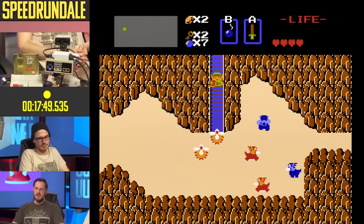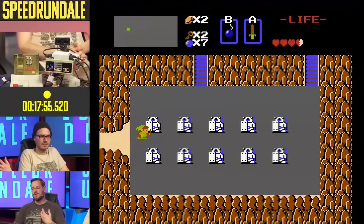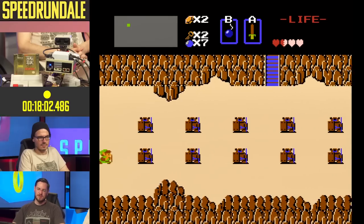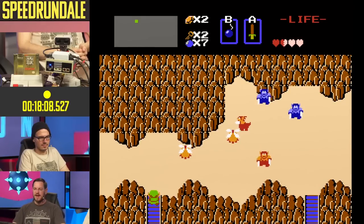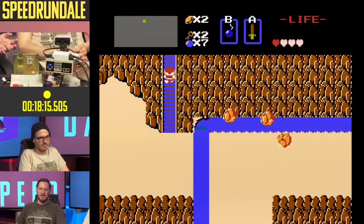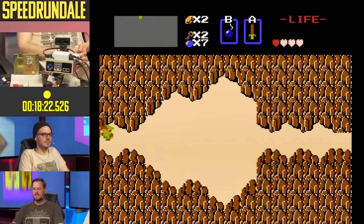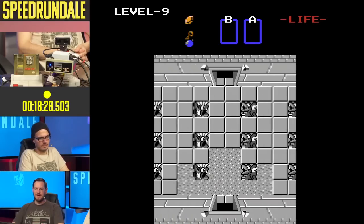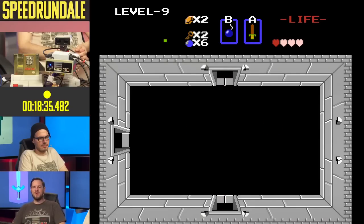A lot of times even in real-time runs you'll have different routing that evolves over time - the first attempts use a very different strategy than later attempts. That extra heart by the way you can now use for additional damage boosts - it's kind of handy. This particular improvement is only a couple of seconds, but in a tool-assisted speed run that's actually a pretty big deal. You can see here where that fourth heart was put to use for damage boosts.